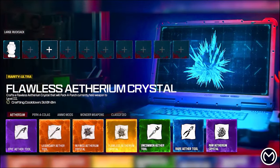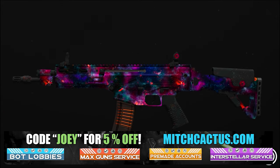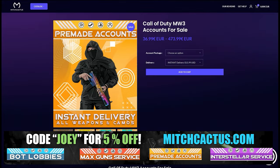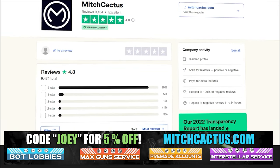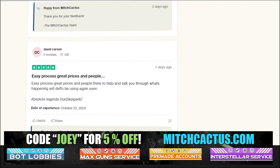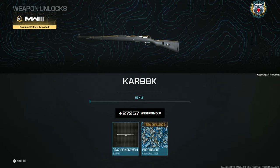Let's take a quick look at the sponsor for this video, Mitch Cactus. He offers a range of services for Modern Warfare 3 including camos for both MW3 and MW2, pre-made accounts, zombie schematics boosts, and the nuke skin boost. Over 10,000 customer reviews — use code JOEY for 5% off, links in the description.